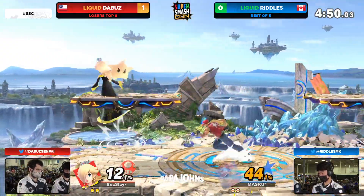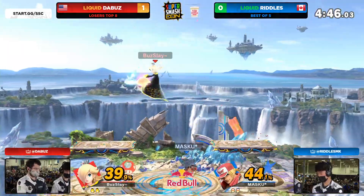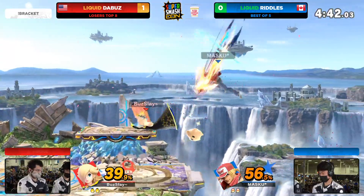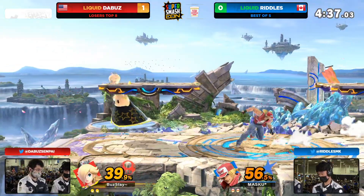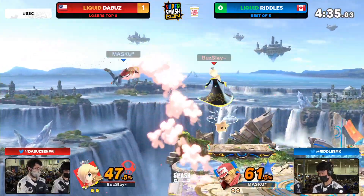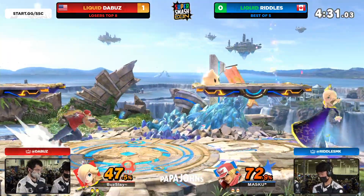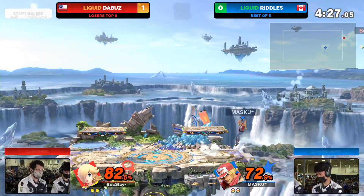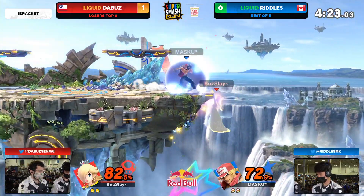Despite the lack of space here, the Buzz is doing so well to work with what he's got between the nairs. Riddles was able to get the reset on the platform right there. You see all these lunar landing back airs — essentially a lunar landing is when you do an aerial right before you hit the ground, the Luma goes ahead and does the attack, but you auto-cancel Rosalina's animation so you can combo off of it. You see the Buzz going for these lunar landing back airs into the grab or dash attack follow-ups, and it's so quick.